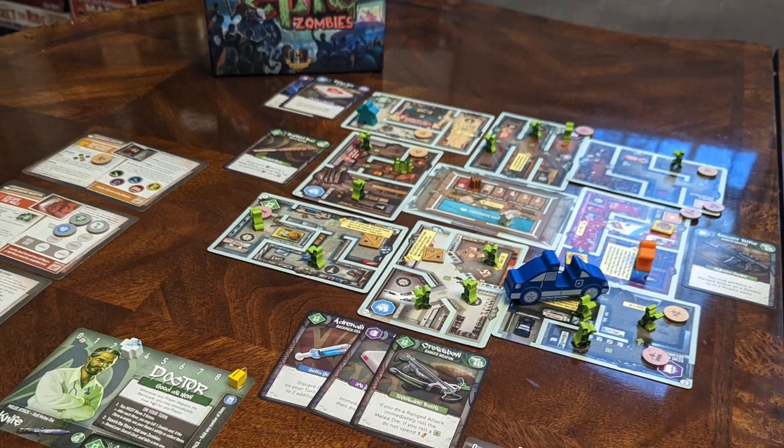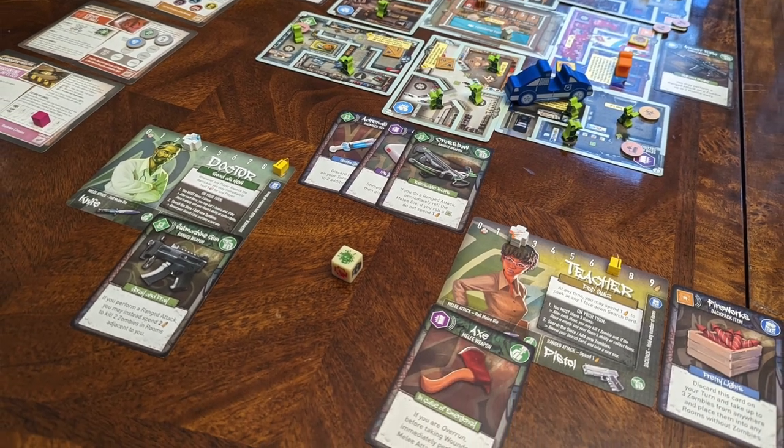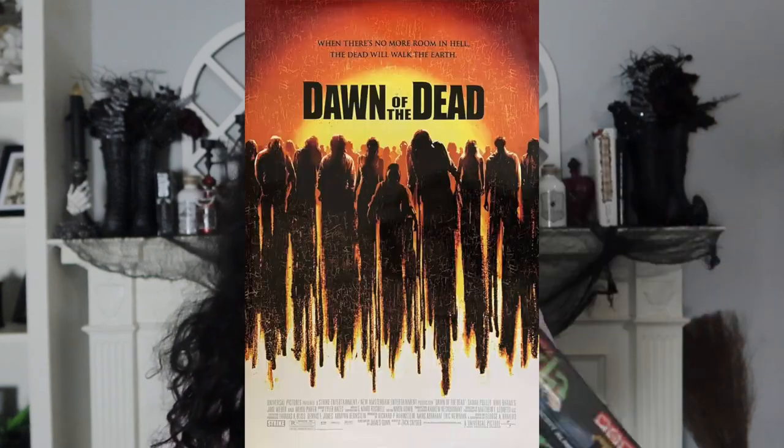We are going to the mall, we're going to be attacked by zombies, and we're going to have an epic time with this tiny little game, and that is Tiny Epic Zombies. This one is very beginner friendly — it's a tiny little box but it really is an epic game. You are playing in a mall and there are zombies. It is a cooperative game. You are fighting zombies in all the stores — you're able to hit them, get up, and get weapons. You have to get around the store and find certain objectives to be able to leave — I think it's like three different objectives you have to do in order to find your way out of the mall. The movie is, of course, Dawn of the Dead.